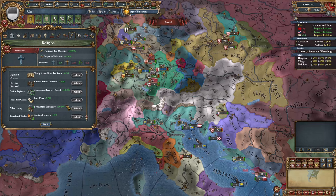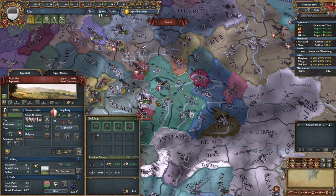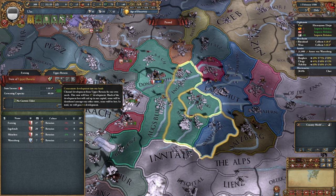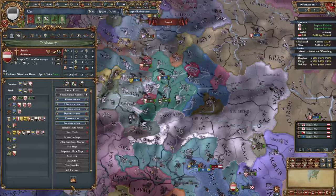That also means I'm going to enforce the religion of my subjects so I can do at least something with my spare missionary strength. This land was freshly conquered, so I can go ahead and slam a whole bunch of dev into it, and then I can steal it all. It's been a pretty long time since we last went to war for our own reasons, so I'm going to have to go after Austria. Next idea group will obviously be influence.